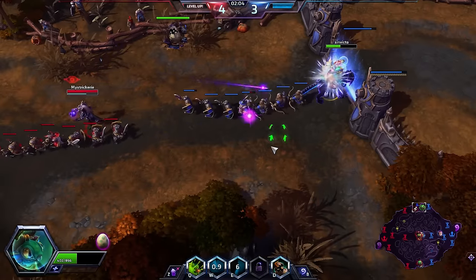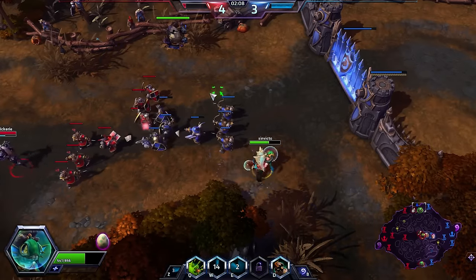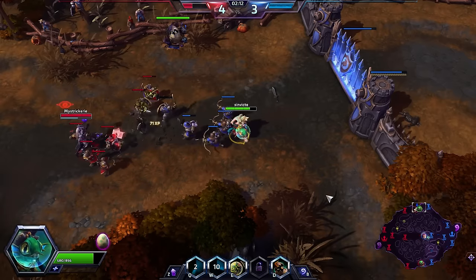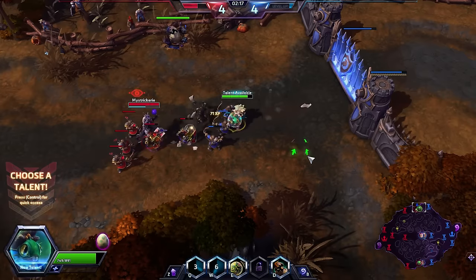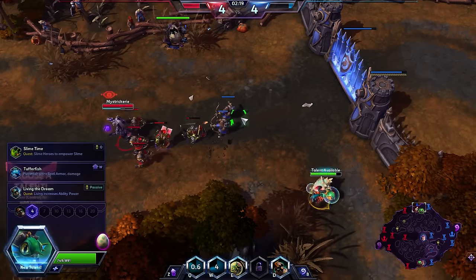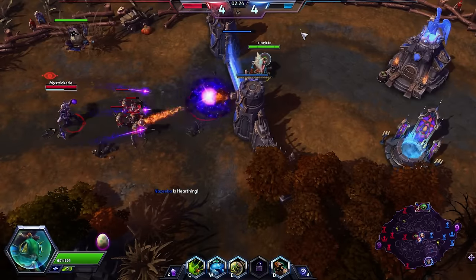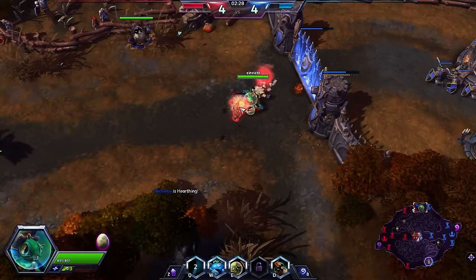Another change that you're going to see is that towers will actually start to target and fire at the Pufferfish, which is not something that used to happen before. I saw that skill shot coming from a mile away — it's not my first day around the block, Li Ming. I want to try to do a little bit of glancing damage with the Pufferfish. If we get a lucky strike on Li Ming, that's super fine. I want to make sure the Safety Bubble is off cooldown, because if I need it, it'll be there.